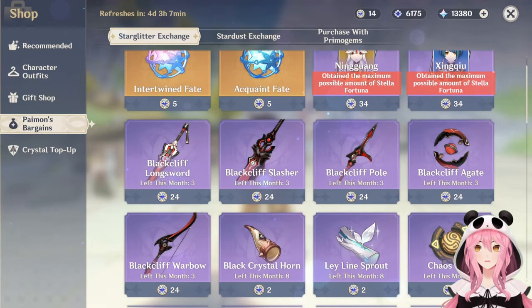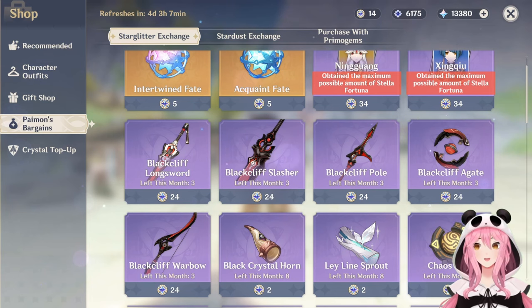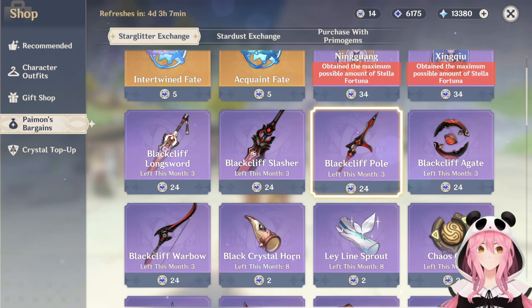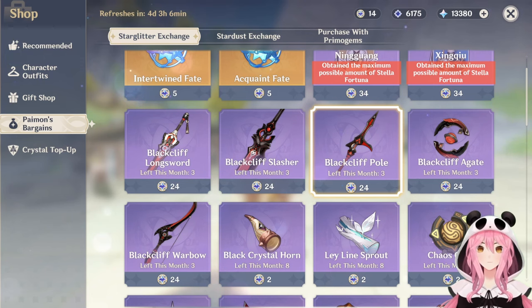For another free-to-play option, go to Paimon's Bargains in the shop and you can buy yourself a Black Cliff Pole. The currency to purchase weapons there comes from doing your pulls, and you can trade it in for a weapon. Keep in mind Paimon swaps the weapon sets available each month — at time of recording it's the Black Cliff set, but if you're watching this in October it'll be the Royal Weapon Set, which isn't that good. So now's the time to buy the Black Cliff Pole, otherwise you'll have to wait until November.